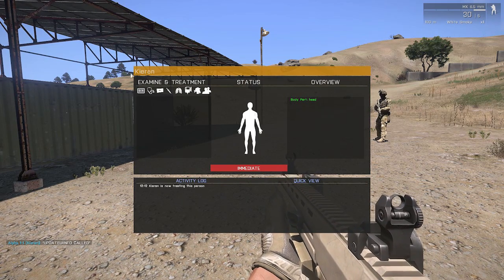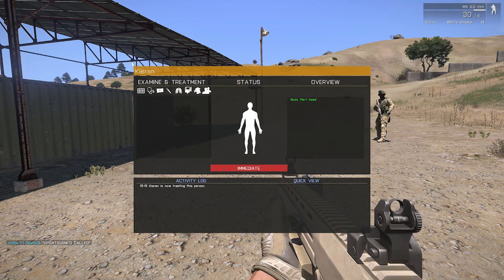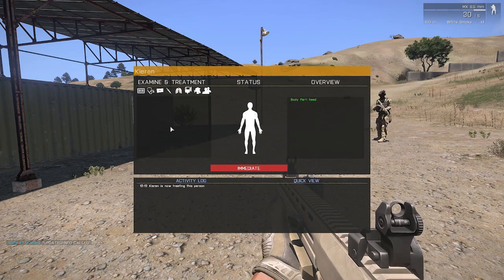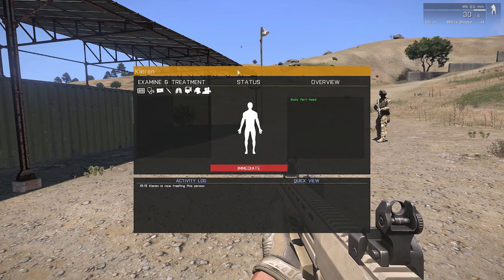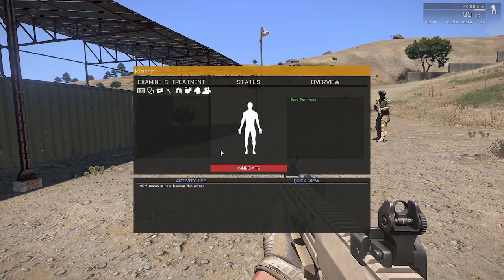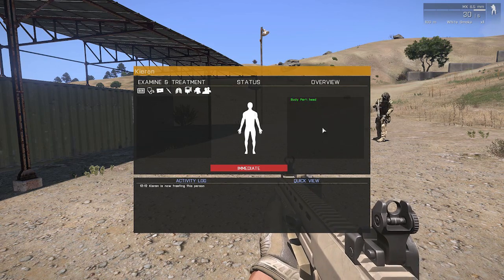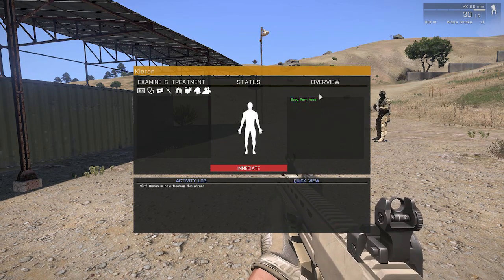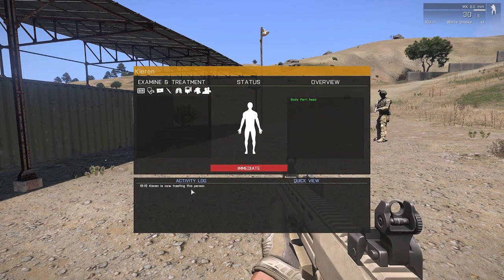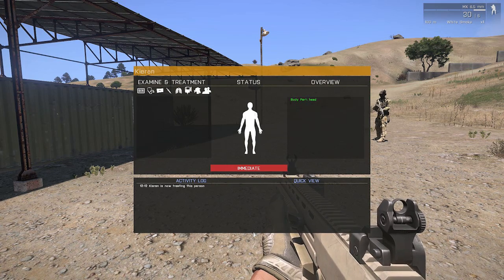On your GUI, up the top, you've got the person's name — or in this case, you're examining yourself. On the top left, you've got the examine and treatment section, which lists everything you can do or look at. In the centre, you've got the overview window, so you can get a quick summary of the damaged areas on the body. On the right-hand side, you get to see all the wounds of that particular part of the body, and at the top you'll see what part is selected. Down the centre, you've got the triage card, and on the bottom, the activity log, which lists a history of everything that's been done to that patient.